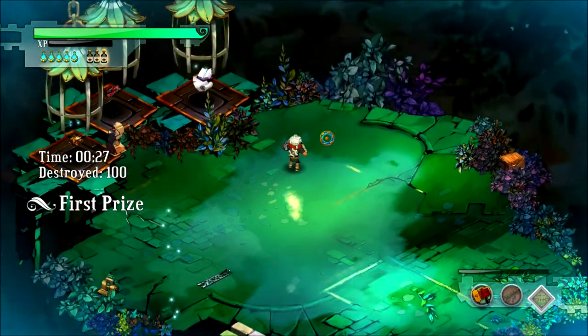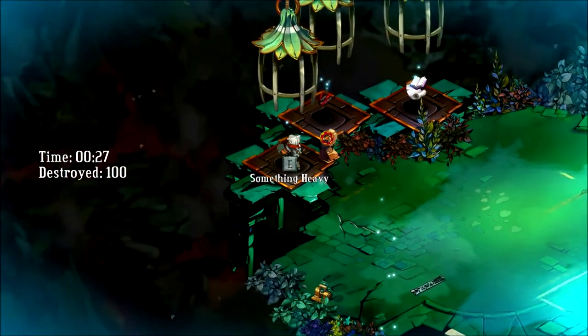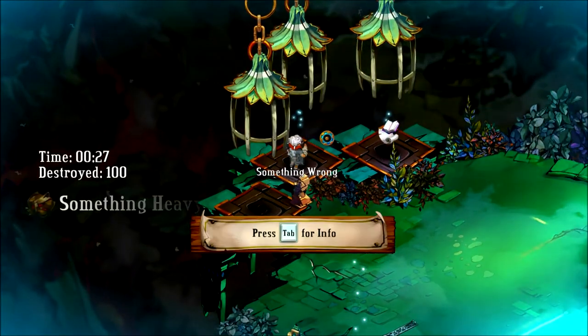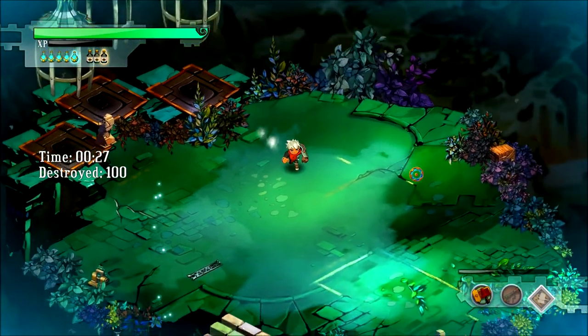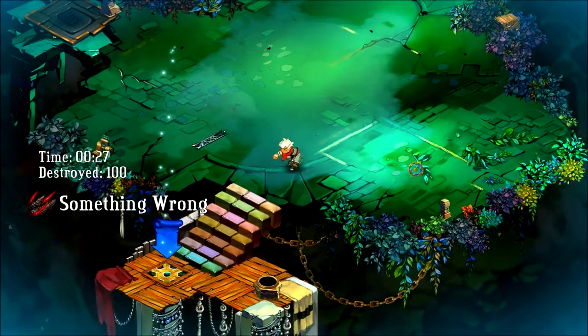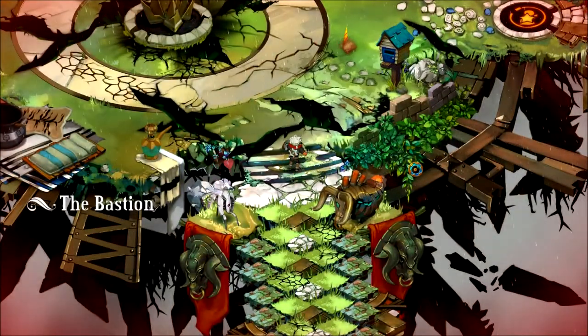First prize! That's the one I was scared about. For this one: something heavy for third prize, something wrong for second prize, and Stunning Wallop for first prize. Got that just in time — 27 seconds is the cutoff. Let's head back to the Bastion. Rux does have something to say: 'The Kid worked the yard before, but that time it just plain destroyed it.' Damn right I did.